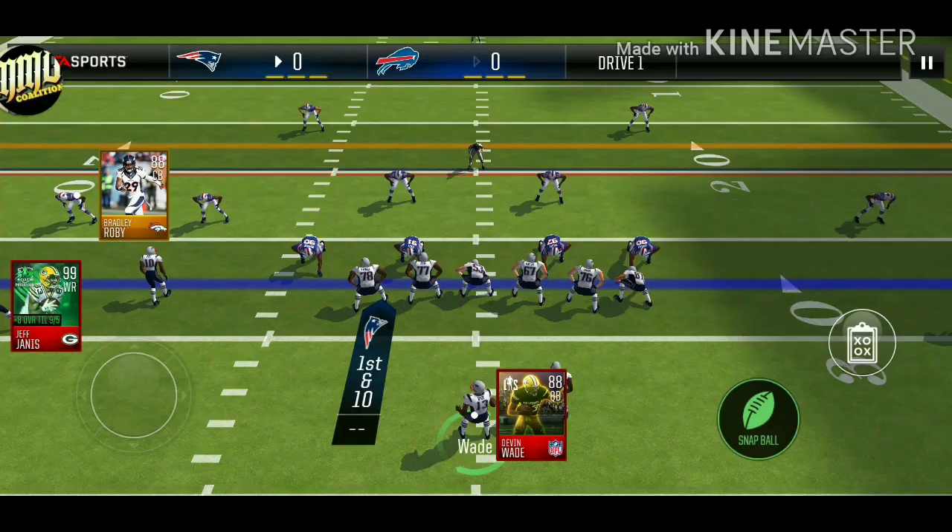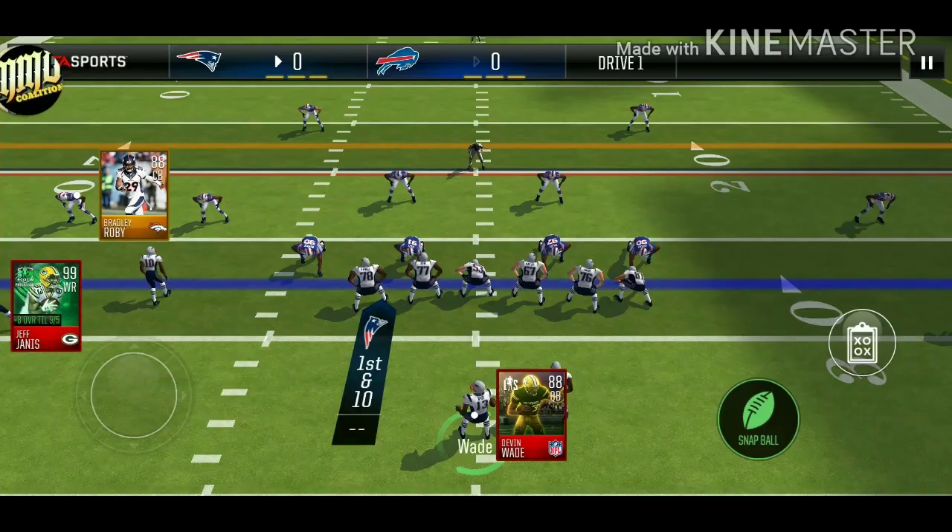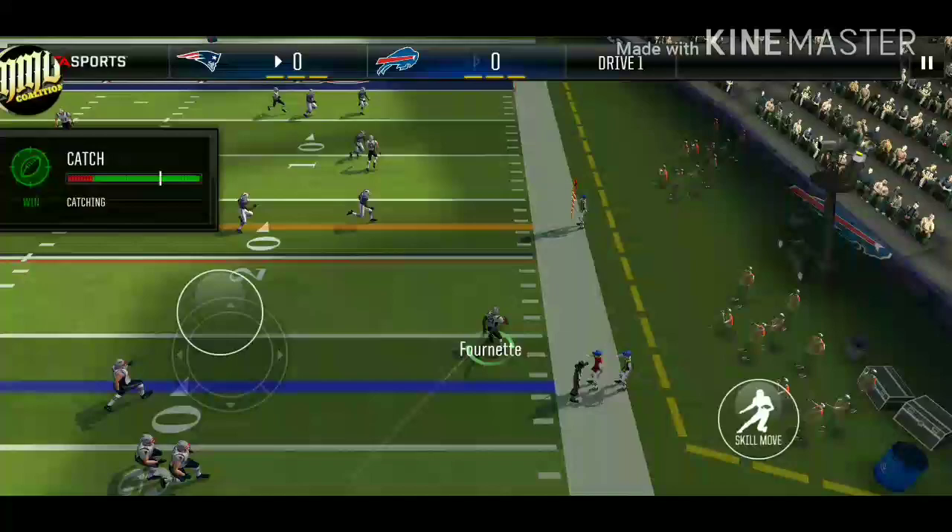This time I run it and Janus is covered over the middle. You need to be patient and wait for that halfback delay route to be open. Fournette was there, so I hit him for the easy 10-yard gain.